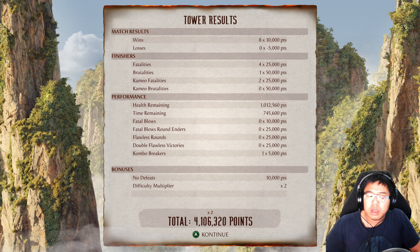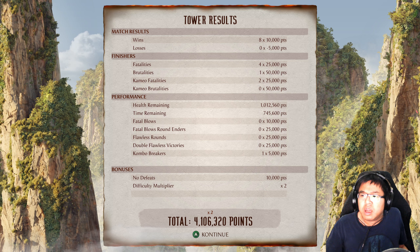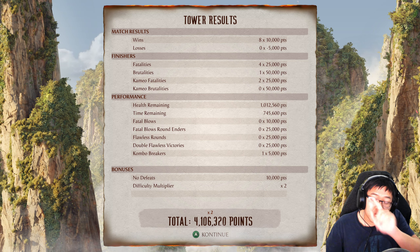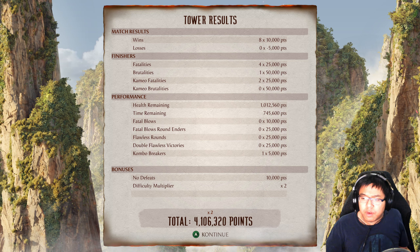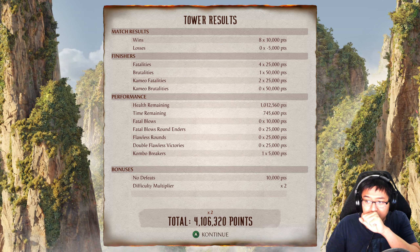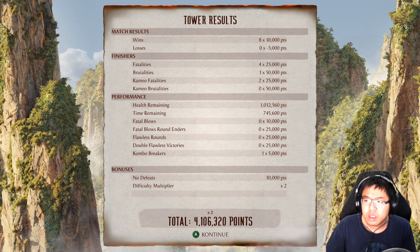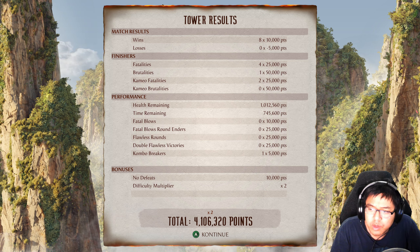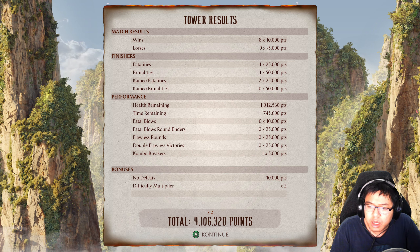Alright, there we go — that is Katana's ending. Let's see how much we scored. Not too bad. For the most part we did most of our fatalities, one brutality. Even though I intended to do the brutality on ourselves, unfortunately that did not happen. You even get some points for getting flawless victories, of course — also a lot of points. And difficulty multiplier affects the feats too — that's a nice bonus.